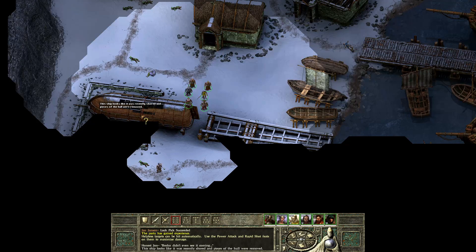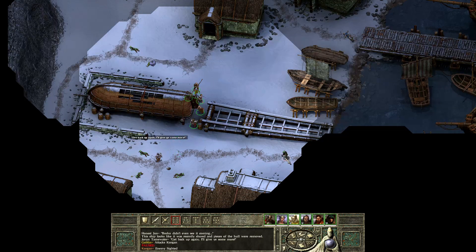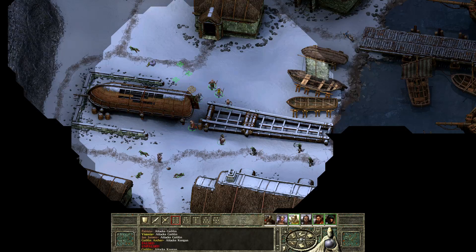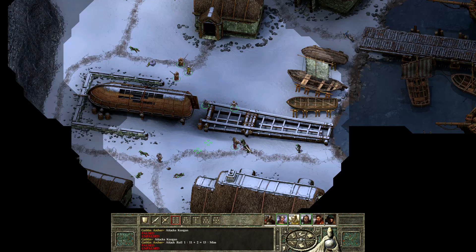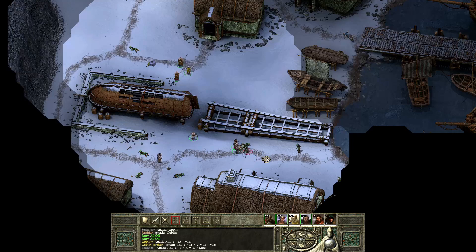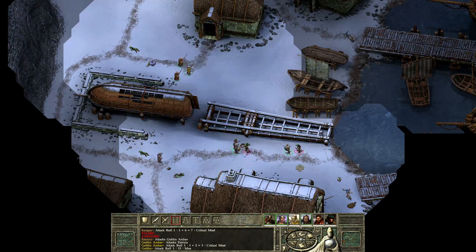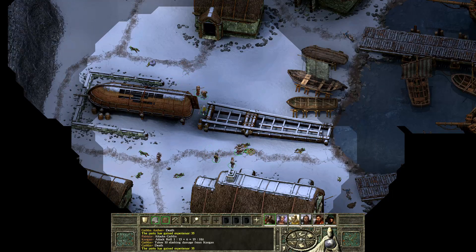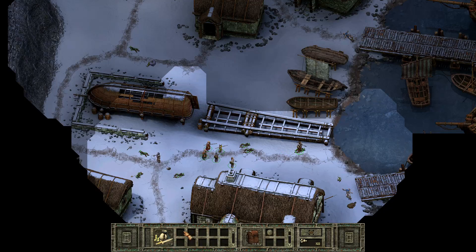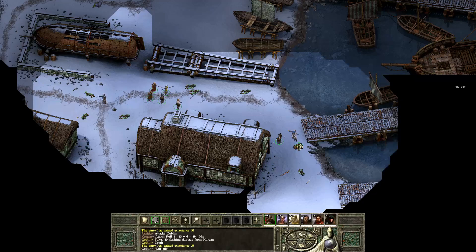This ship looks like it was recently shored and pieces of the hull were removed. The barrels are interactable — and more goblins appear. The backline stays back while the frontline fights. I don't like the archer freely shooting my party members, so I send someone to go for him directly. Good — the combat is dealt with cleanly. We pick up more shields and loot. There's a bow here to give to our ranger, Settinhas, which should help us out.